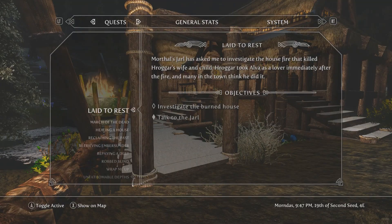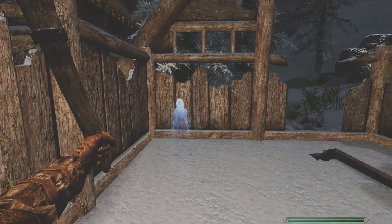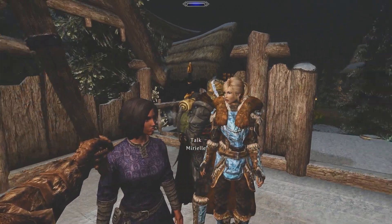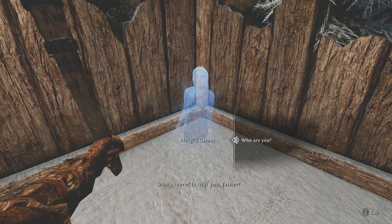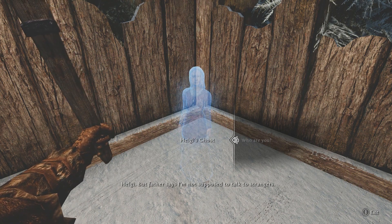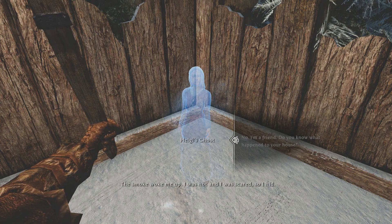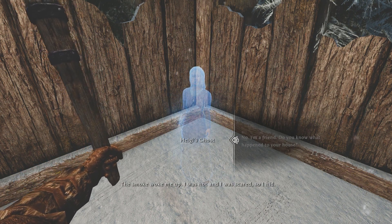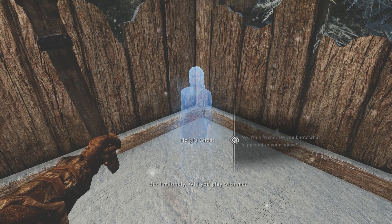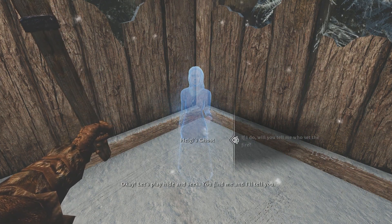Let's investigate the burned house first and then get a night's rest. We approach and there's a ghost. 'Hello, who's there? Is that you, father?' No — who are you? 'Helgi. Father says I'm not supposed to talk to strangers.' I'm Julian, so I'm a friend. Do you know what happened to your house? 'The smoke woke me up. I was hot and scared so I hid, then it got cold and dark. I'm not scared anymore, just lonely. Will you play with me?' If I do, will you tell me who set the fire? 'Okay, let's play hide and seek — you find me and I'll tell you.'